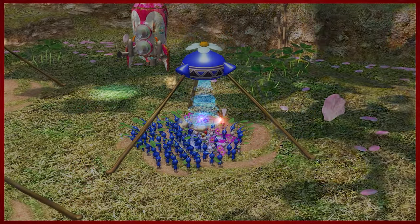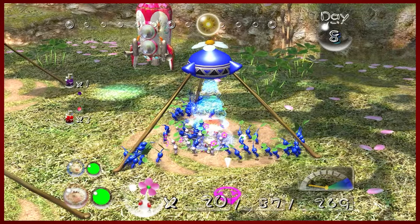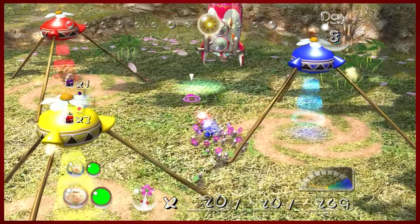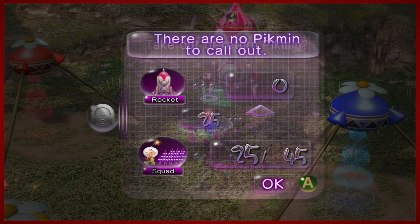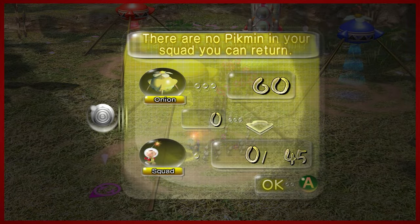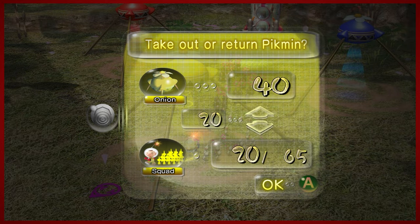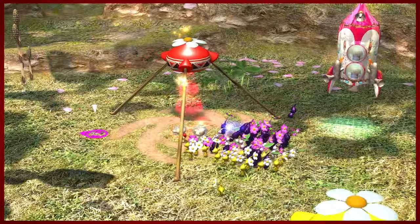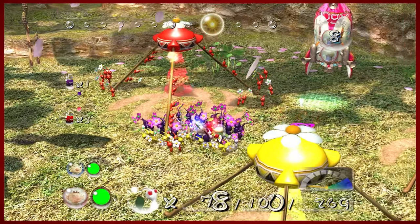We don't actually need any more blue Pikmin today, so we'll put them back. We've got most of the day taken care of. We're going to want to have our white Pikmin — there's some poison in the cave we're about to do. We'll spread it out: 20 yellows. Viewers, I'm fine. That gives us the full hundred.